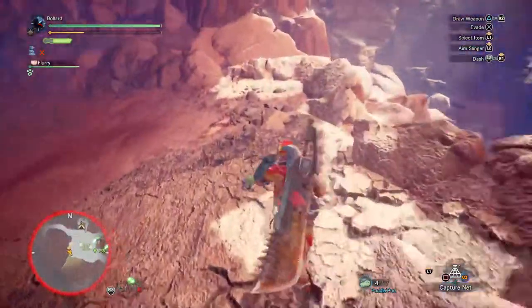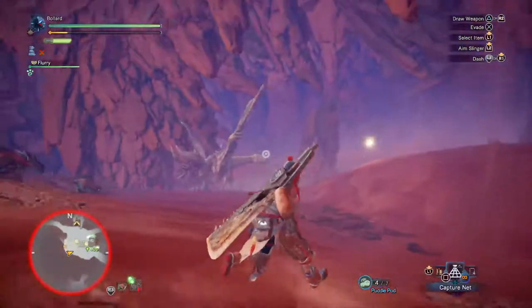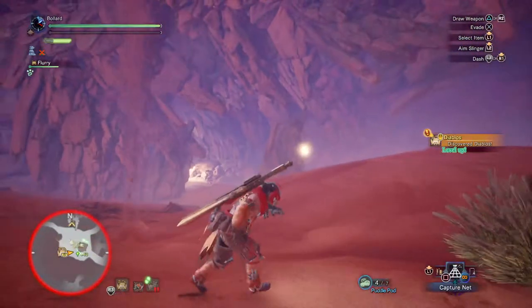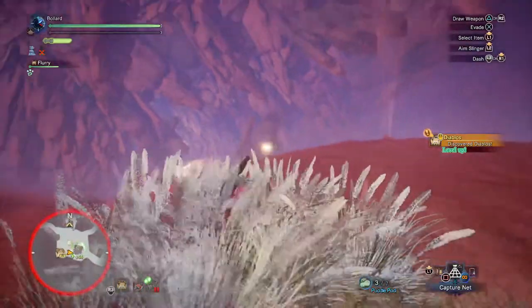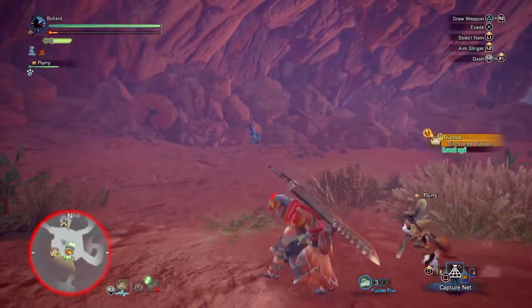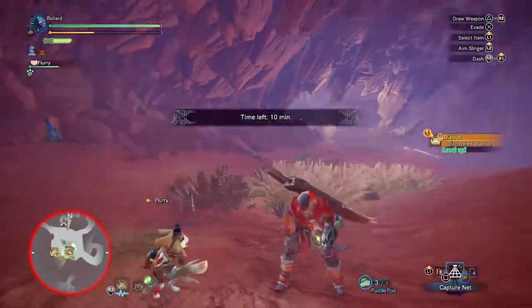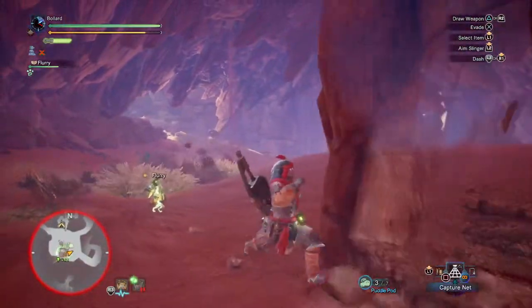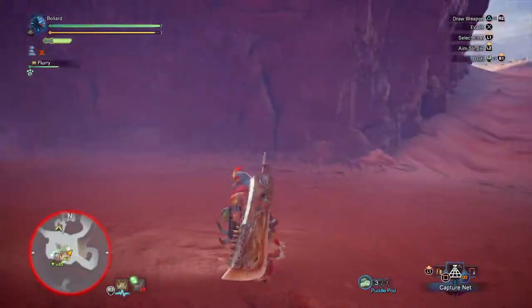These puddle pods can't destroy the pillars. But these can do things like set up your flash bombs - send them on so if they're looking over here... what a flurry, it got bashed.